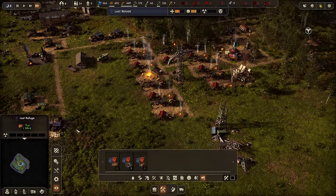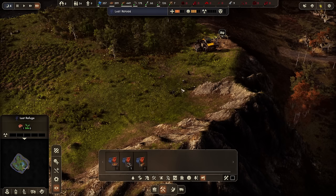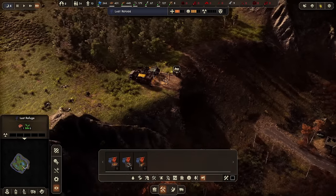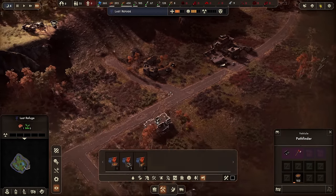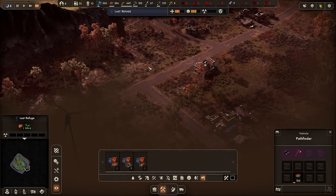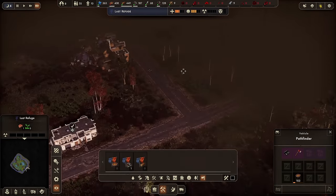We're tearing this thing down so we can get our road through here. Up to 24 people in town now. Let's go scout some more things out — that house is done. Let's go scour some more things.